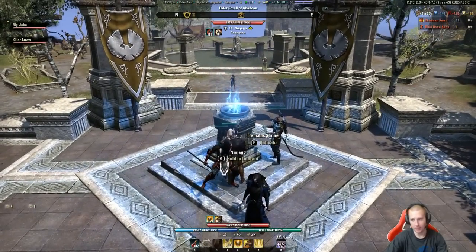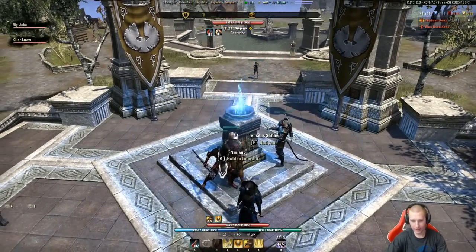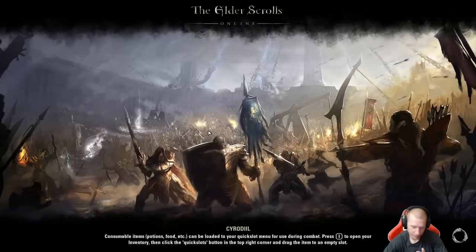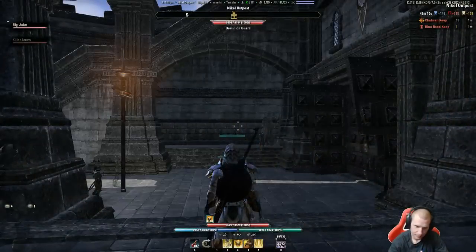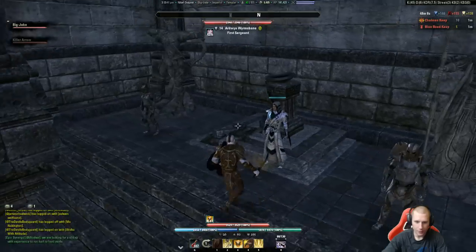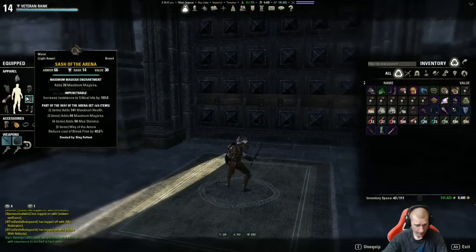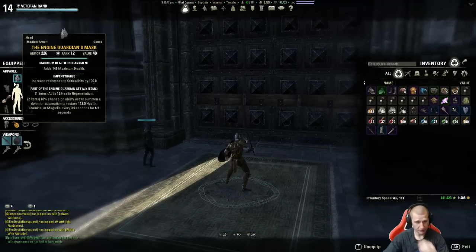Let's go to Nickel and fight Blue — Blue's pretty active right now. I'm tired of fighting Red this morning, so let's go see what we can do with Blue at Nickel. My build — you guys probably know a little bit about it. I'm using Arena and the 2-piece Proxit Engine Guardian.